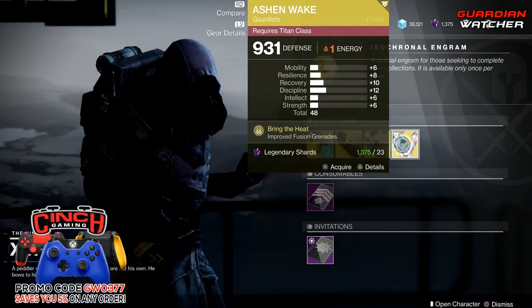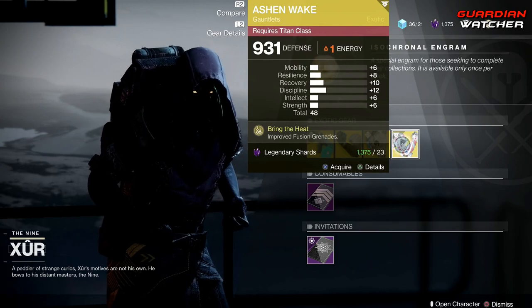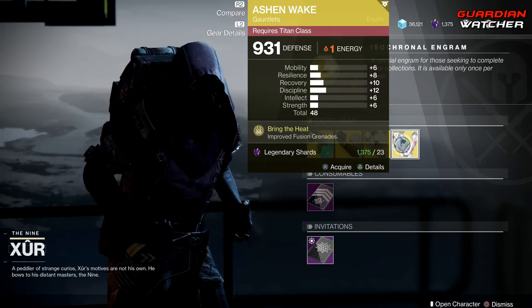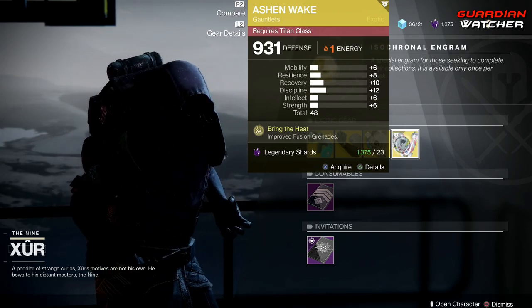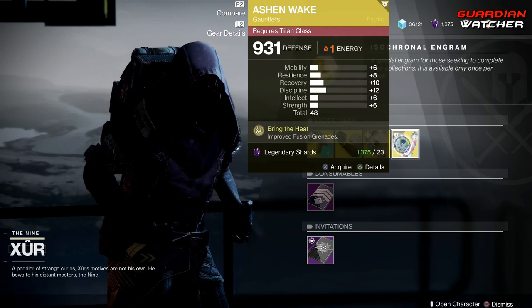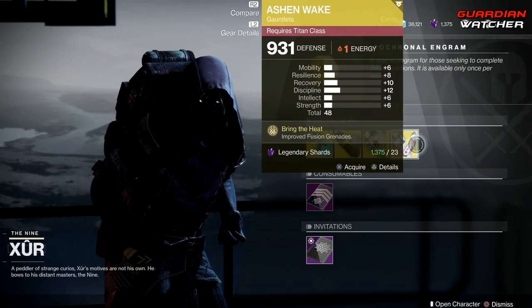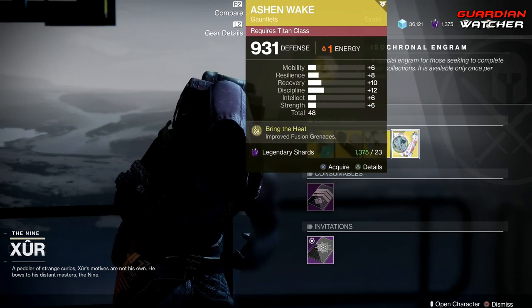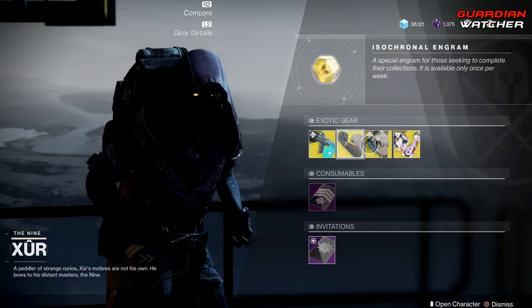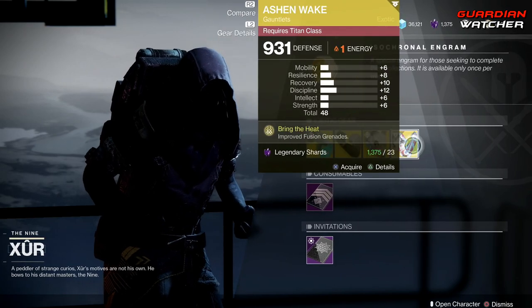I'm not a fan of Fusion Grenades in Destiny 2 — they were more valuable and potent in Destiny 1. Ashen Wake does help your grenades a little more, but I don't think the ratio of benefit compares to what they were in Destiny 1. With that said, I'd probably pass on all of the armor pieces this week. Go ahead and pick up the Jade Rabbit, but don't worry about the armor. Try to get a better roll somewhere else, or check Collections.